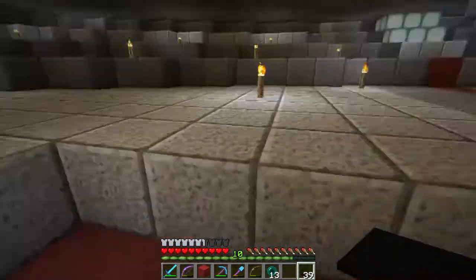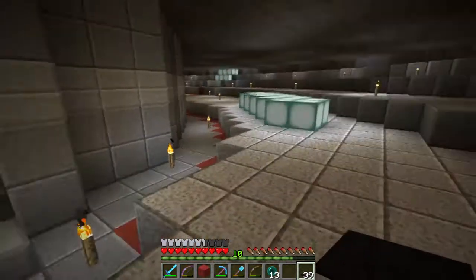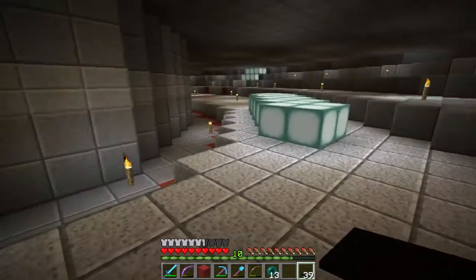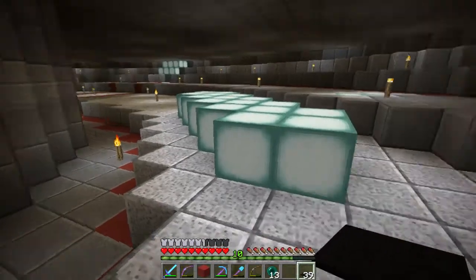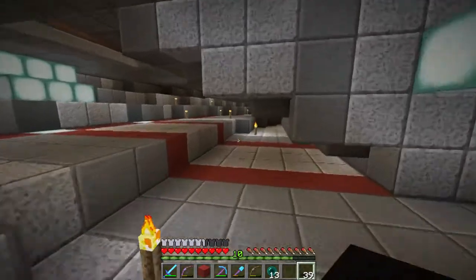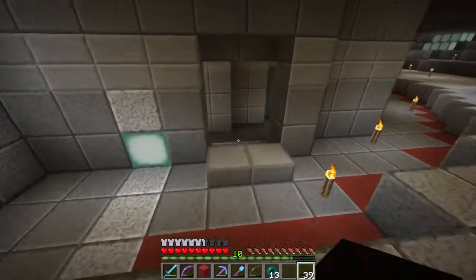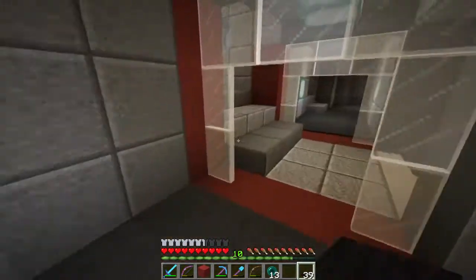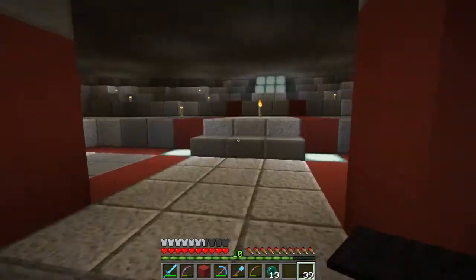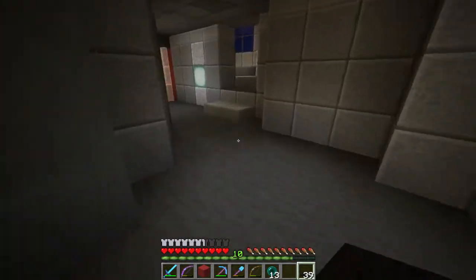I've got this stairwell going up to the top level. As you can see there's the stairwell out here. I've got a lot of space over here I need to fill in — I'm going to build some rooms. There'll be rooms coming in on either side of this door, probably blocked off so this is not exposed. There'll be quite a few rooms on either side, and then over this way there's another set of stairs going up into the open area.